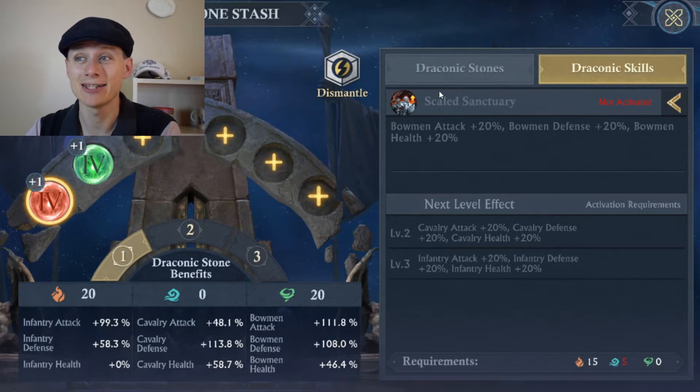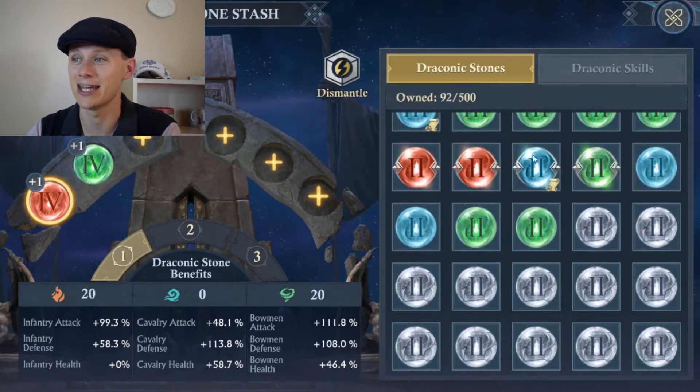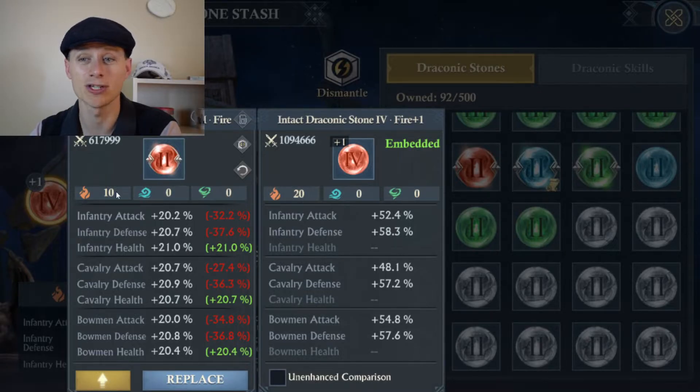The level of that score depends on the level of the stone. For example, a level 2 red stone gives you 10 elemental points in red, while a level 4 gives you 20 elemental points — the higher the level, the more elemental points you get. Enhancing these stones will not make any difference to the elemental level; it is about those colors. The only exception is yellow stones, the omni stones — they can have all three types of elemental scores, so you can have red, blue, and green on the same stone.